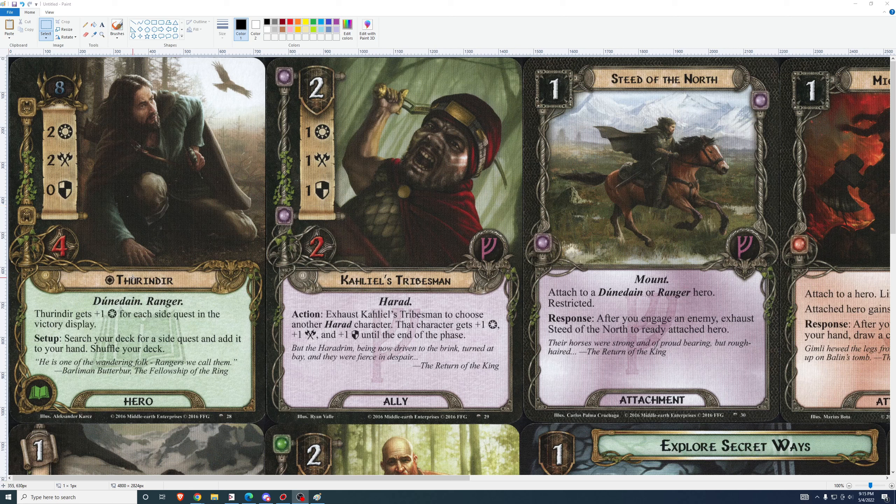This card allows you to design a deck around a side quest. And there are some side quests that could be quite good if you do that. For example, The Storm Comes will allow you to design decks where you don't necessarily have to worry about what sphere your hero's in. There is a side quest now that will allow you to draw an additional card in each resource phase. That opens up some deck building possibilities, because card draw is a big factor in how fast your deck is going to be. How fast your deck is going to be is a big factor in how strong it's going to be in solo play. I like this card.